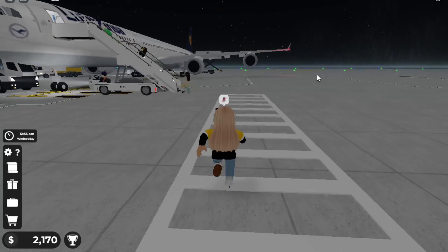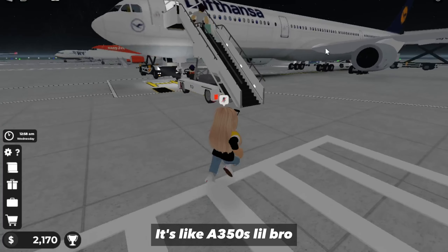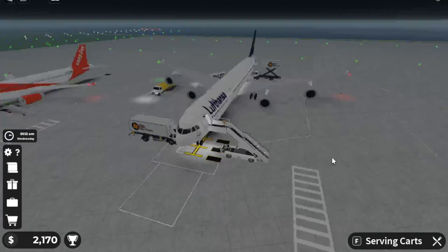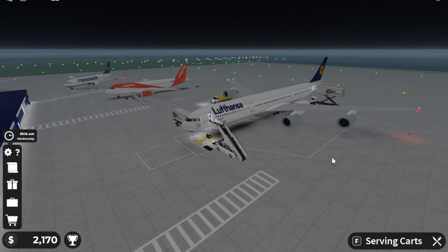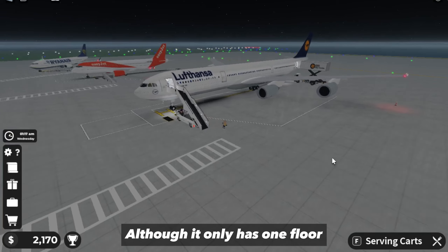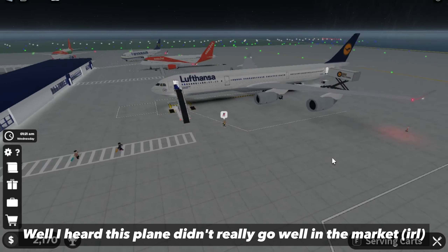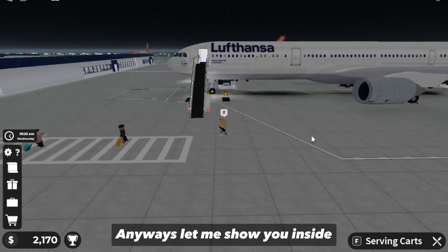Well, look at that big boy — it's like the A350's little sibling. It is so huge, although it only has one floor. I heard this plane didn't really go well in the market. Anyways, let me show you inside.